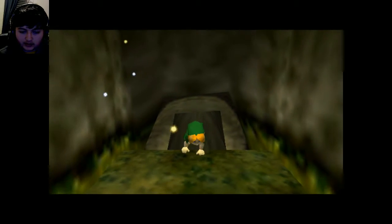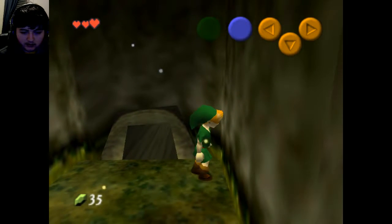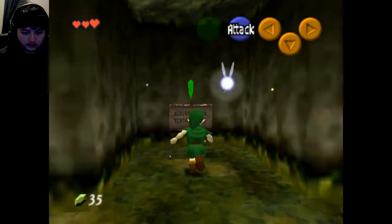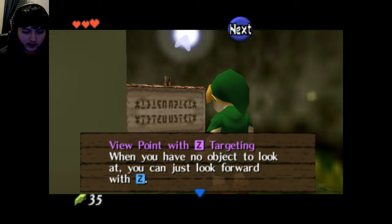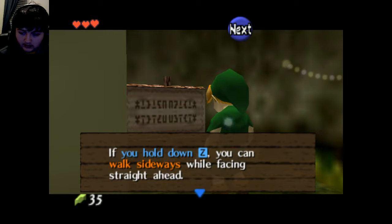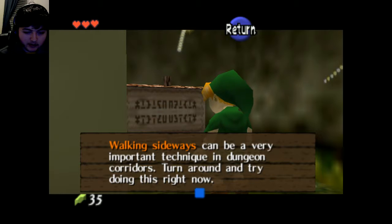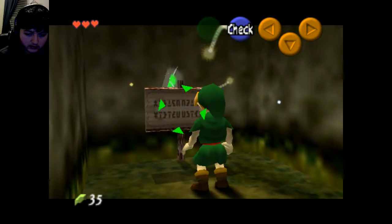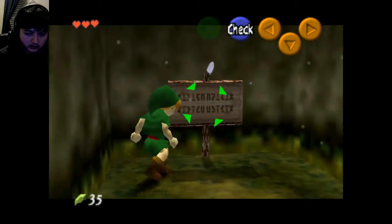Hold Z and look somewhere. 'Viewpoint with Z targeting: when you have no object to look at, you can look forward with Z — this can help you get orientated.' It's quite convenient. 'If you hold down Z, you can walk sideways while facing straight ahead. Walking sideways can be a very important technique in a dungeon corridor. Turn around and try doing this now.' That's easy.